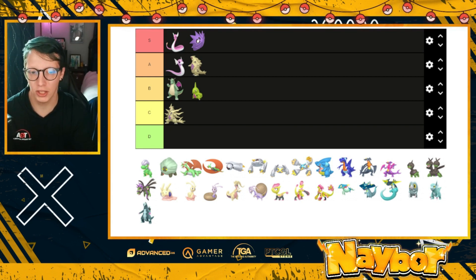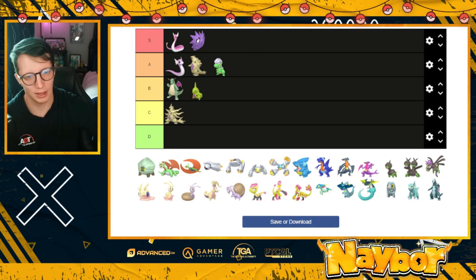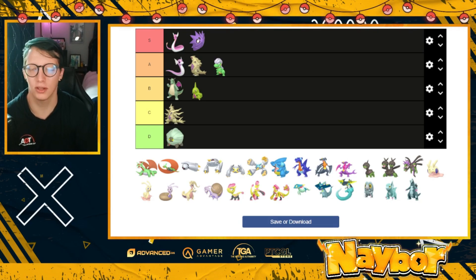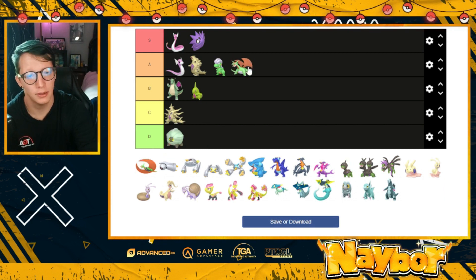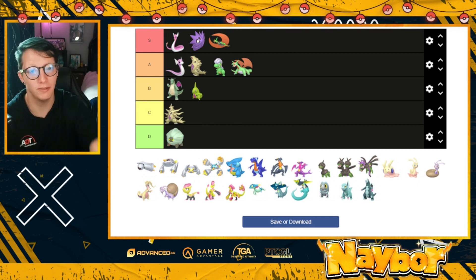Gen 3 is the first and only generation to have two pseudo legendary Pokémon. We have the Bagon line, and Bagon is a really solid shiny — it's a big departure, but I'm just not a big fan of a lot of green shinies. If you hit the green shiny right it's great, if not it goes lower for me. Shelgon goes to D tier — our first D tier — because it's so muted and not surprising. Salamence I'm putting only in A tier, because Mega Salamence with the design and the shiny goes into S tier. That is a solid shiny — we had a revisit of how this Pokémon looked in Roaring Moon, the paradox Pokémon from Scarlet, and I really love it.